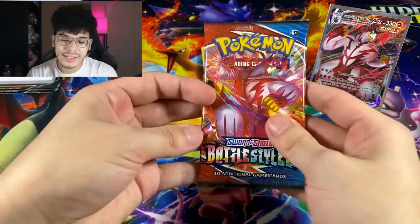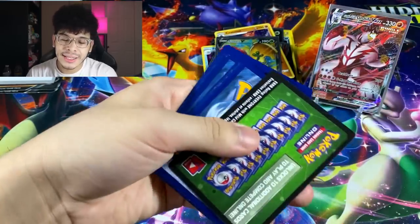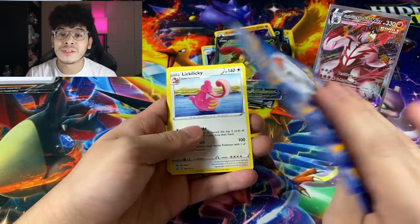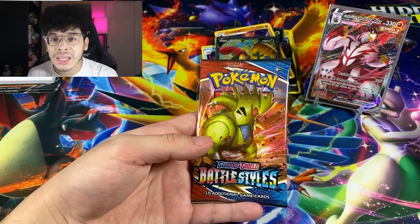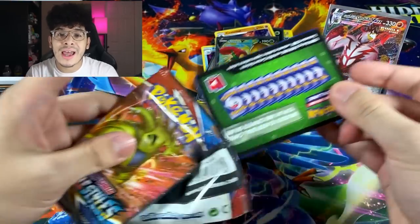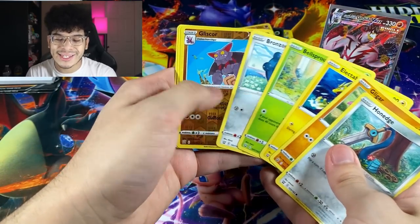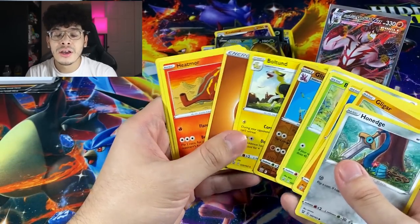We got a very nice Carnivine right there followed by a Jellicent. We got two packs left — we'll save Tyranitar for last. Before anybody in the comments says 'why are you buying out all the product from the store' — hold your horses, because this is all the product I got from release day, going through eight-plus stores. In some stores I got zero items, but most of them I just got one to two items per store. That is little to nothing, especially going to over eight stores in one single day.